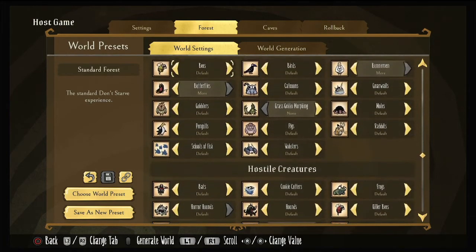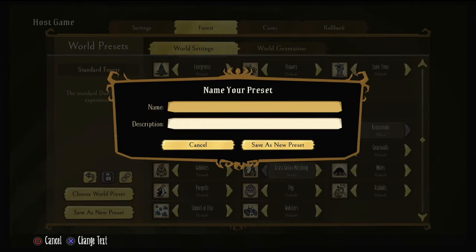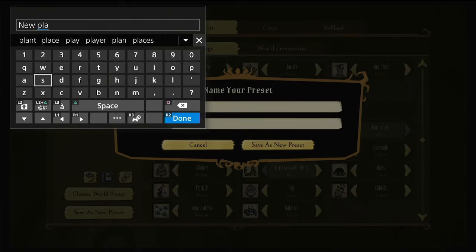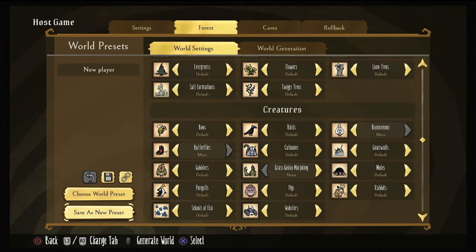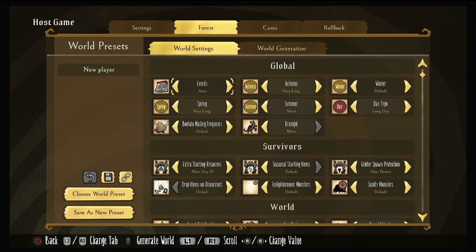Once you have all your settings the way you want them, you can go over to the side and save as a new preset. You can name this preset — something like 'new player' or whatever you'd like. This is typically the world set I will play with new players, just so they can kind of learn and grow without having to deal with everything happening at once. As they learn you can add more things in and make things more difficult. If you want to turn off all the things that killed you your first year, do it — get better at playing the world, then turn those things back on.